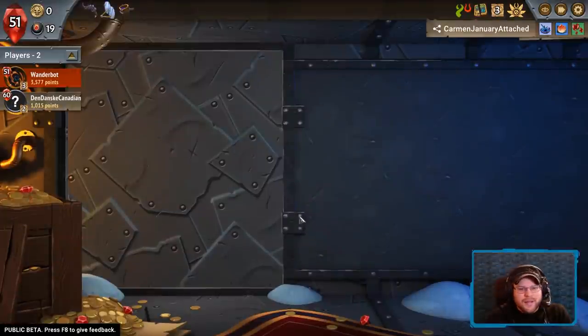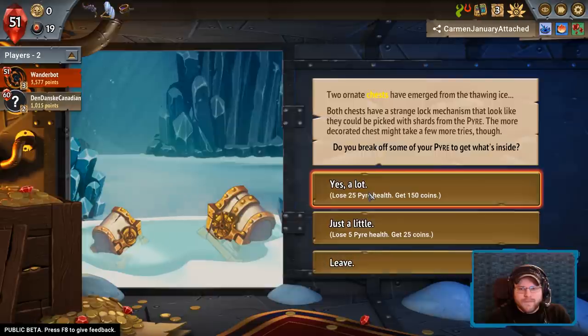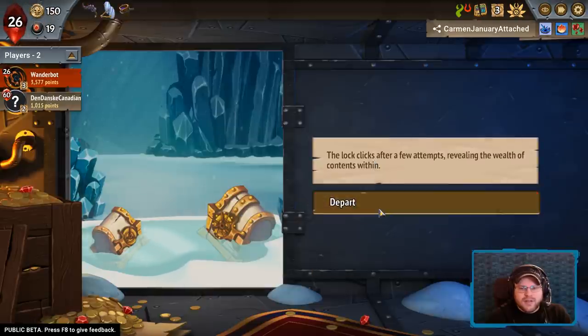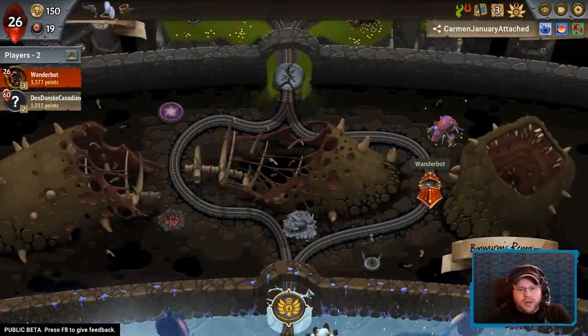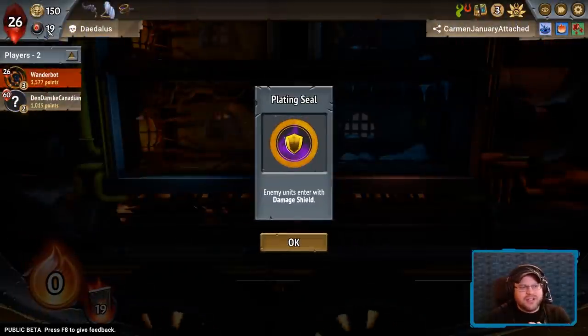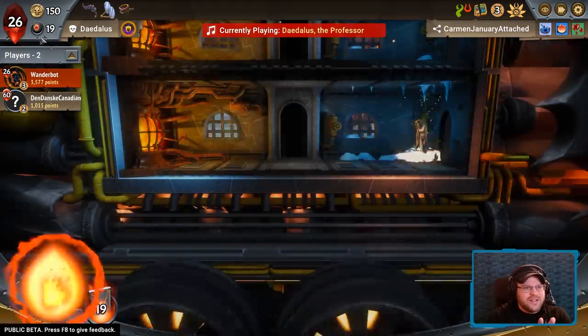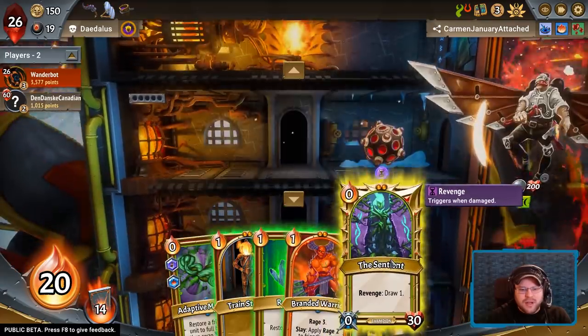I'm going to go for the branded warrior, which seems like a terrible idea. Let's get the money — we are poor. I want to visit the unit editor; I want to make him strong. If I can manage having rage gen with adaptive mutation — I'm actually terrible at remembering the names on any of these things. Adaptive mutation — consumption is a separate dealio entirely.